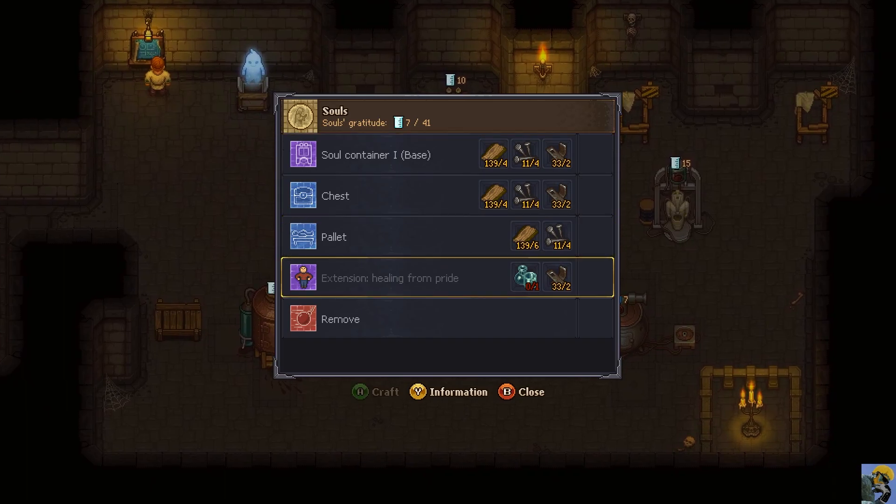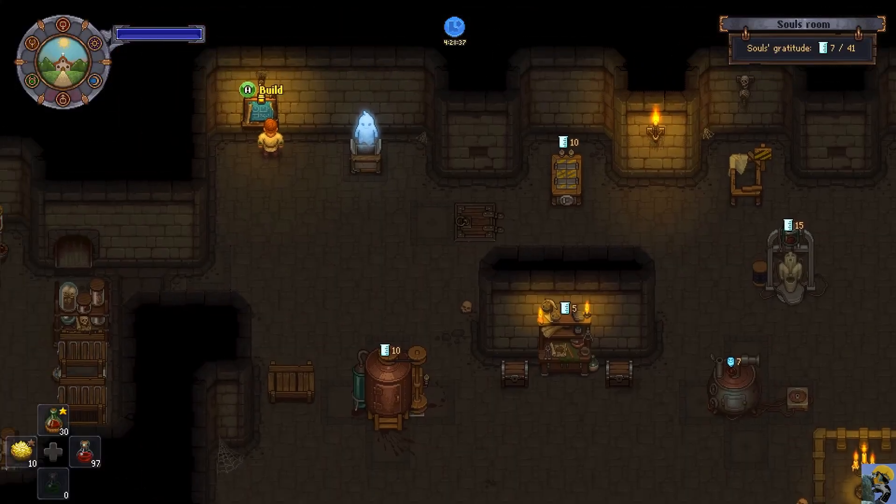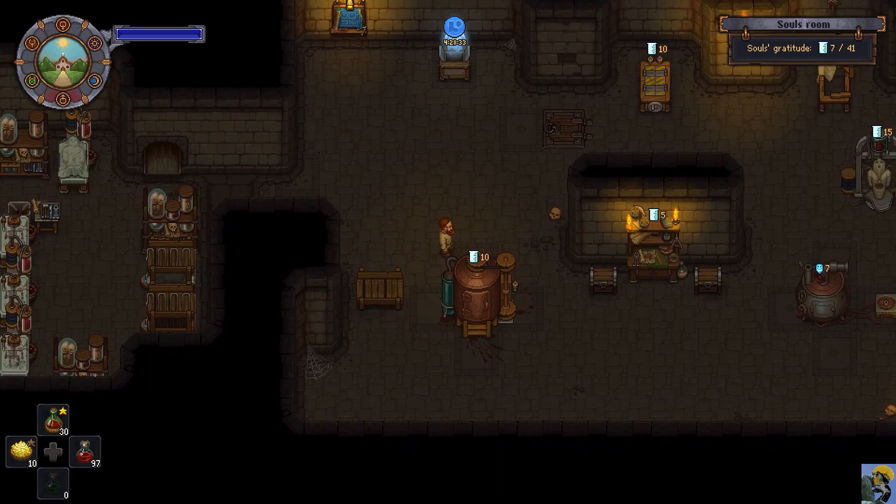We actually got some Soul's Gratitude that we can use for the construction of some things. We can make this extension Healing from Pride, but we do need some Conical Flasks. So we'll go pick those up, and we'll get into this bit next time. I want to thank you so much for watching. I hope you have an excellent evening or day. I'll check you guys in the next episode of Let's Play Graveyard Keeper with the Better Save Soul DLC. Take care.